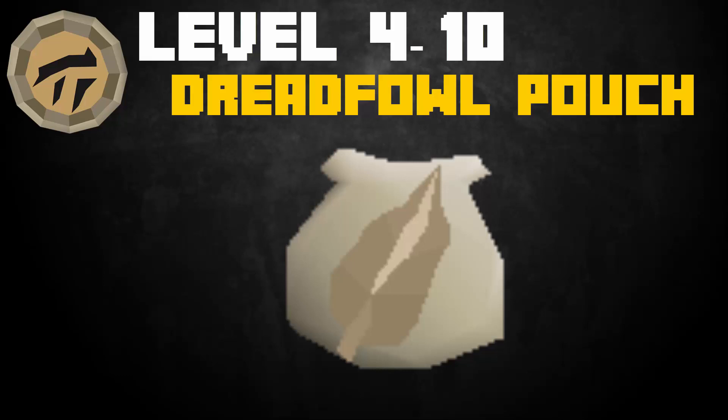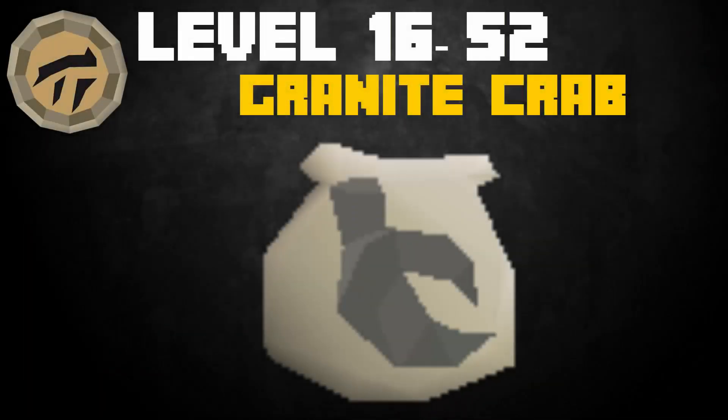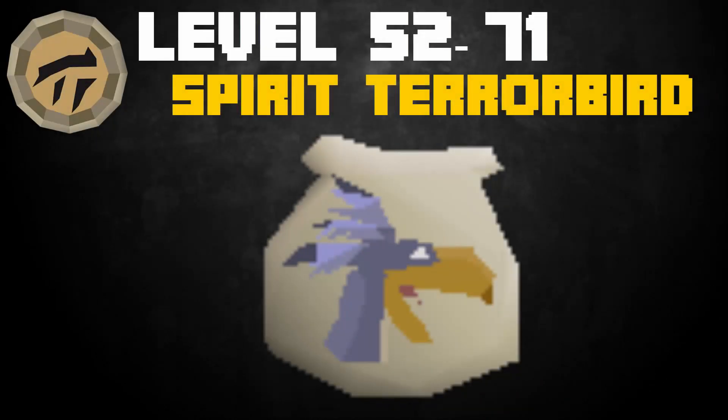From levels 4 to 10, make 266 Dreadfowl pouches, requiring one pouch, 8 spirit shards, and one raw chicken — losing about 30 gp per experience. From levels 10 to 16, make 126 Spider Spirit pouches, requiring one pouch, 8 spirit shards, and a spider carcass — making 22 gp per experience profit. From levels 16 to 52, make 5,600 Granite Crab pouches, requiring one pouch, 7 spirit shards, and an iron ore — losing 7 gp per experience. From levels 52 to 71, make 10,100 Spirit Terror Bird pouches, requiring one pouch, 12 spirit shards, and one raw bird meat — making 17 gp profit per experience.